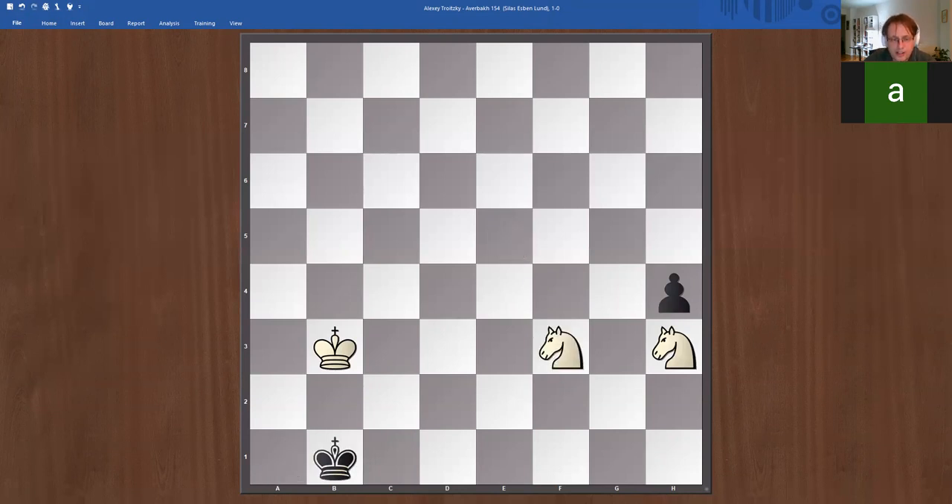Instead of trying to approach the knights with king c1, let's say black just stays in the corner with king a1. Now knight f4. Remember, if h3 then white should be ready to play knight h2. We just have to prevent the king from going to a8, otherwise we can checkmate it.